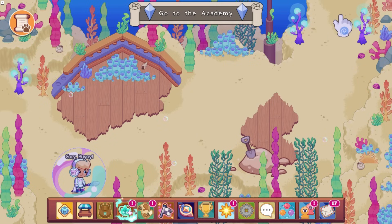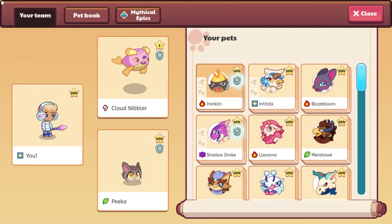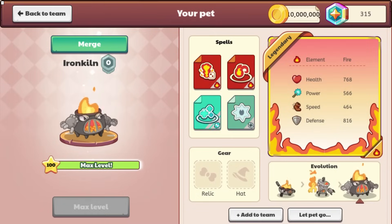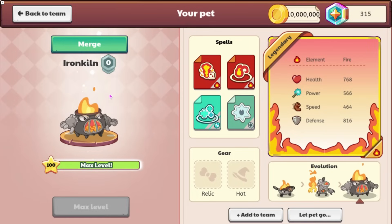First off we are going to be looking at these new pets. We have this new pet called Iron Killen, which is right here. I don't know what this thing right here is supposed to mean, but Iron Killen is an evolution of Hot Pot, and we also have another evolution of Hot Pot. This is going to be a legendary pet — its health is 768, power 566, speed 464, and defense 816. I don't know why those numbers are so specific; normally they'd have it as a zero, but these ones aren't, which is a little weird. I like how this pet looks a lot.